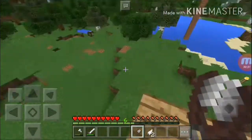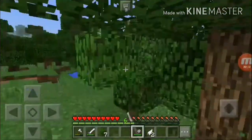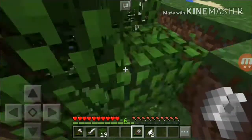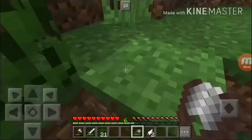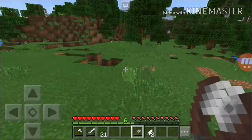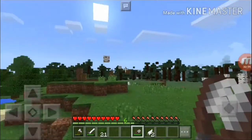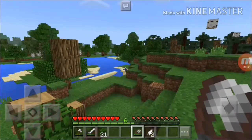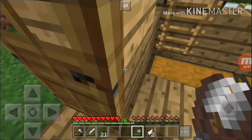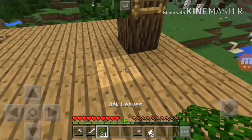First, let's jump out here and get some leaves. We got more leaves in this tree. I think 21 would be enough. Let's climb back to our base, climb up the ladder, and let's place these oak leaves there.